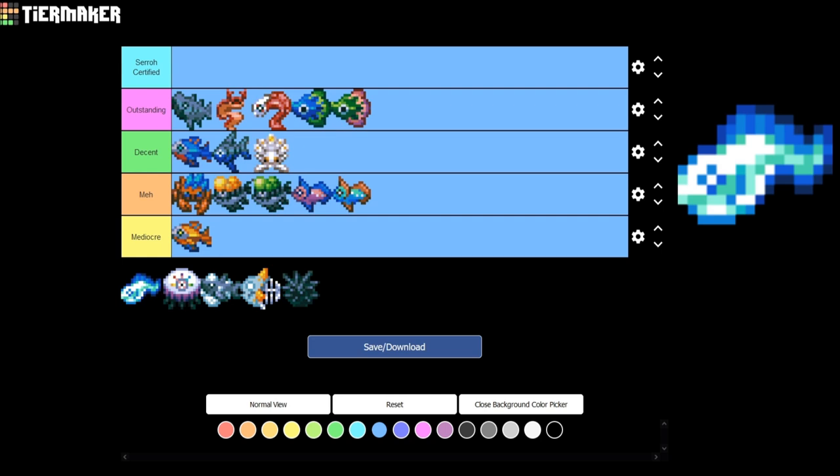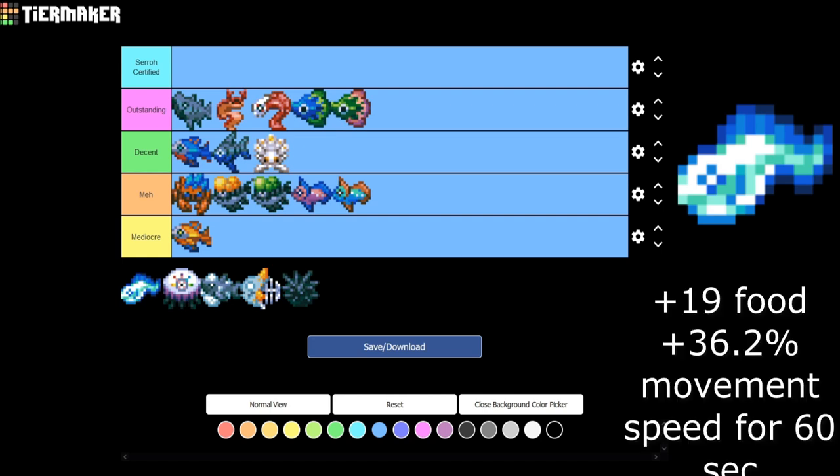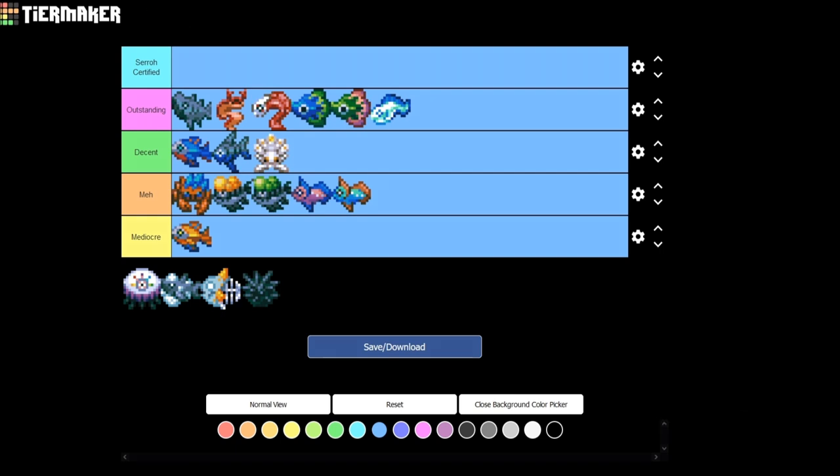Now we have the Spirit Veil. It gives plus 19 food and 36.2% movement speed for 5 minutes. See what I mean? There are so many good fish in this biome. I'm putting this in Outstanding too — that extra movement speed helps you out an insane amount in boss fights like Ivy the Poisonous Mask. Being able to navigate, dodge attacks, go in and hit a few times, then back off is really good.